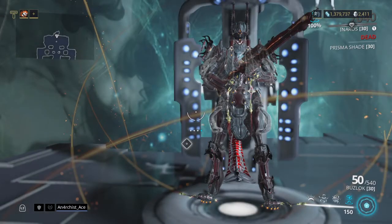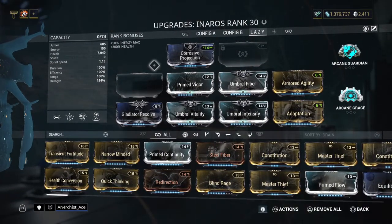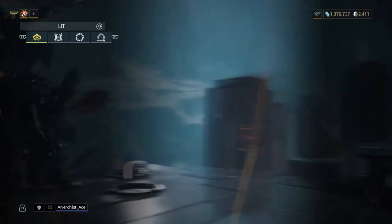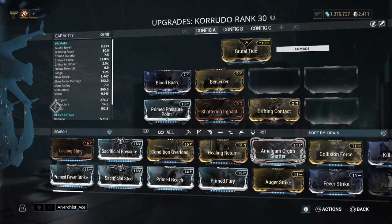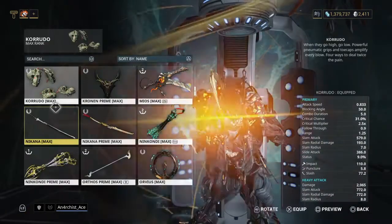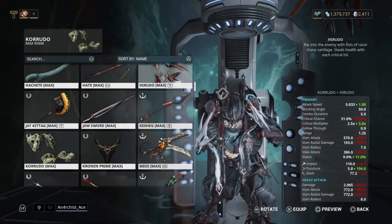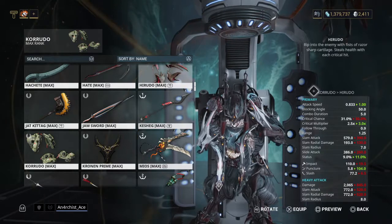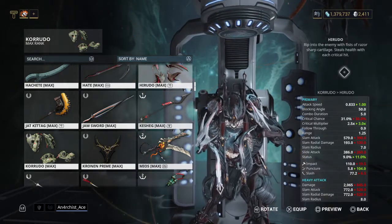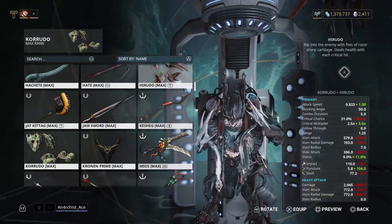Let me quickly showcase the builds. Lazy tank and arrows, no Forma, golden rule — it's not a prime, I don't stick Forma into it. And the Kerudo. Not even a catalyst, because I'm still debating whether I should build for Kerudo or Herudo. Herudo even has it in its description: steals health with each critical hit. Kerudo has more upfront damage, Herudo more crit damage and attack speed, which means higher DPS technically.